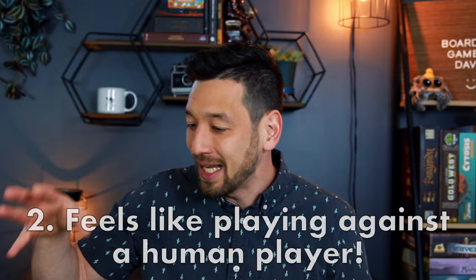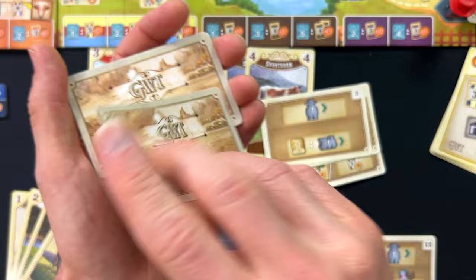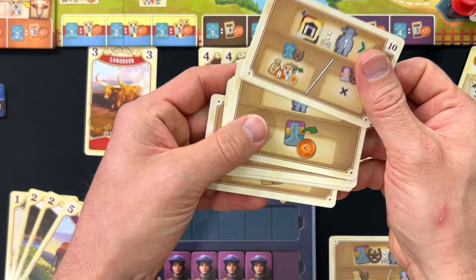Number two, the AI opponent plays just like a real player, and they manage this so well. It takes all the same actions I do — it's going to take cows from the market, hire employees from the worker pool, make deliveries, move its train and hop over mine, put buildings out. It does everything just like a human opponent would. And it's not beat your own score — I am actively playing against this opponent. Even better, my game doesn't change. I just play my game like normal, and then Sam takes his turns.